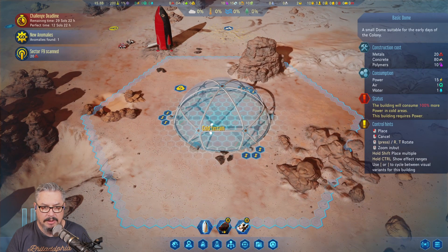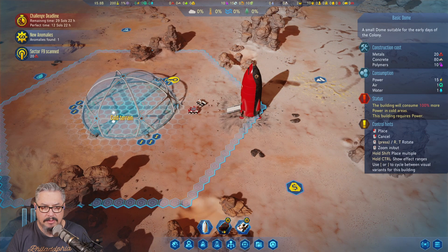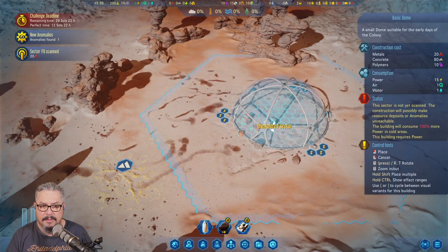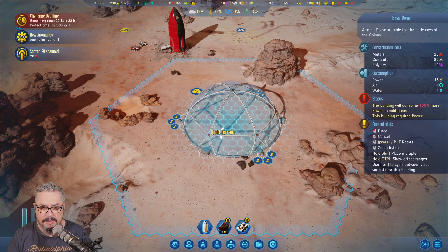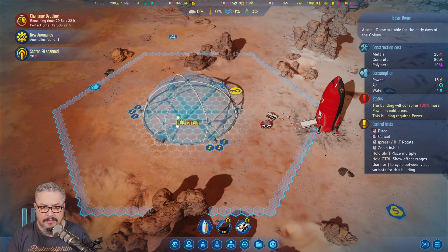Maybe I shouldn't have landed the rocket there — cold terrain. Is there anywhere it's not cold terrain? Hmm. What does cold terrain do to us? Here's the thing — if you want water, do we need the rare metals? It's not really a goal of ours. That's about getting money. I don't think we need it.